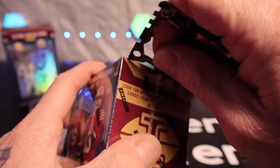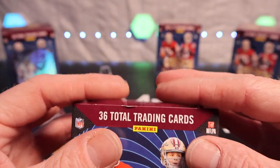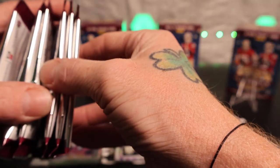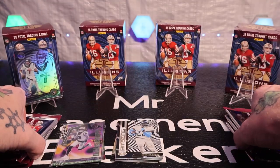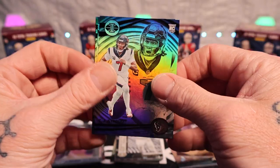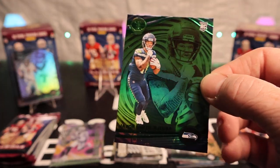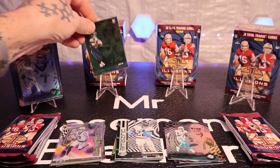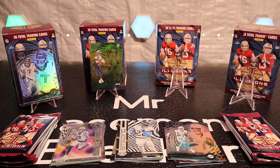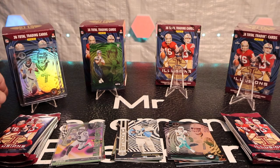Heading to blaster two. Who do you collect? Seriously, tell me down below and I might send you a card — you never know. Alright, first pack: Austin Eckler, Kyler Murray, another CJ Stroud, Dak Prescott — it's almost like the same cards — green emerald Jackson Smith, let's go. Leave up this CJ Stroud — not one but two so far, let's go baby!